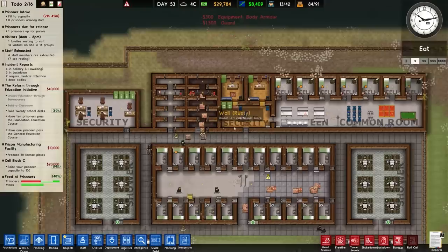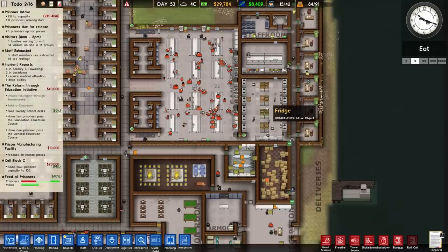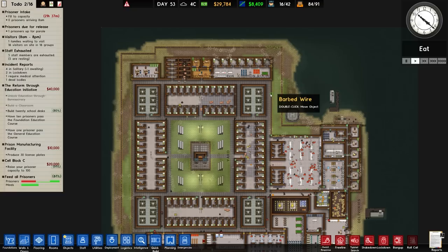That's where we'll leave it for today. Next episode I'll plumb in the sprinklers, which I forgot to do, and continue placing more flooring. The building is pretty much finished in terms of construction - it really depends on what we want to do with the expansion going forward. As always, hope you've enjoyed this episode and the series so far. Comments in the comments, thanks very much for watching, take care.